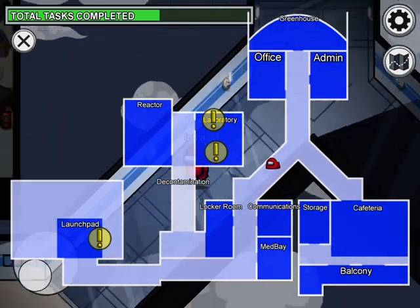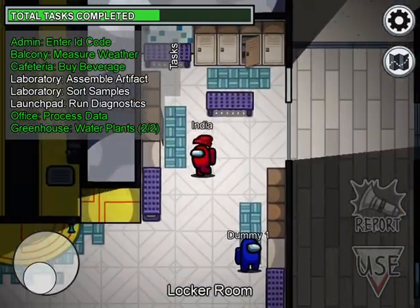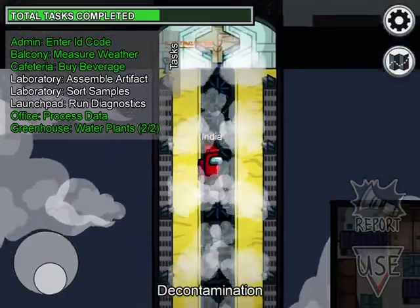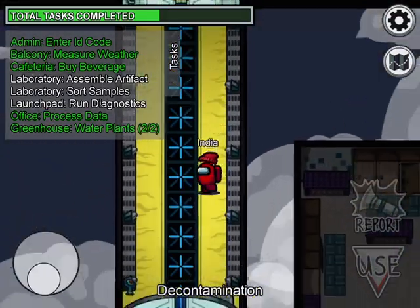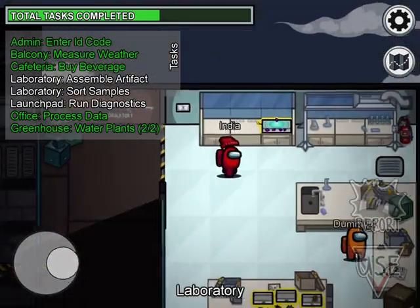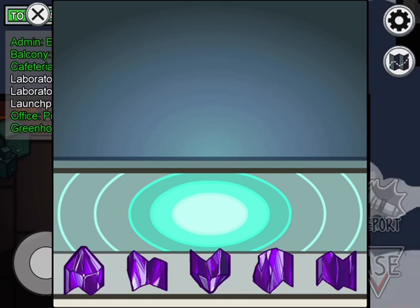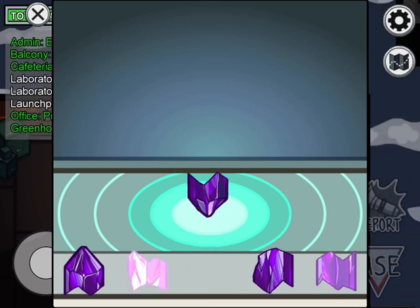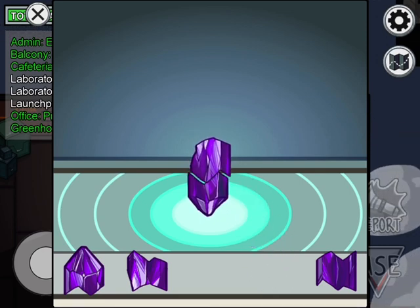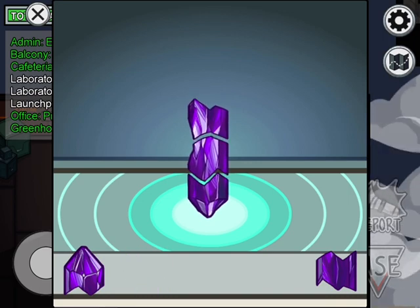We're gonna head to the left wing. Decontaminate — the decontamination is very long, and there's a vent. Here we are. I'm yet to assemble the artifact. Here's the code — the middle, second to last. Copy it down.